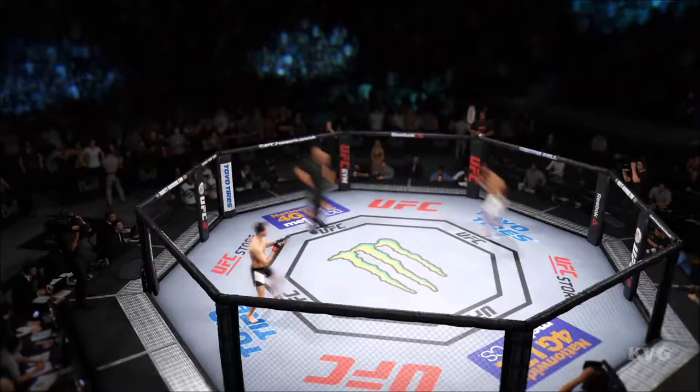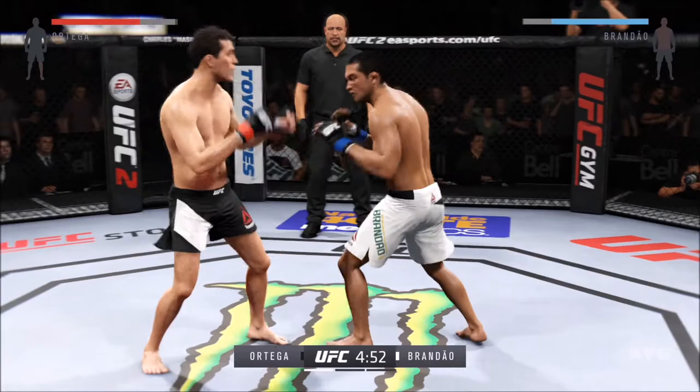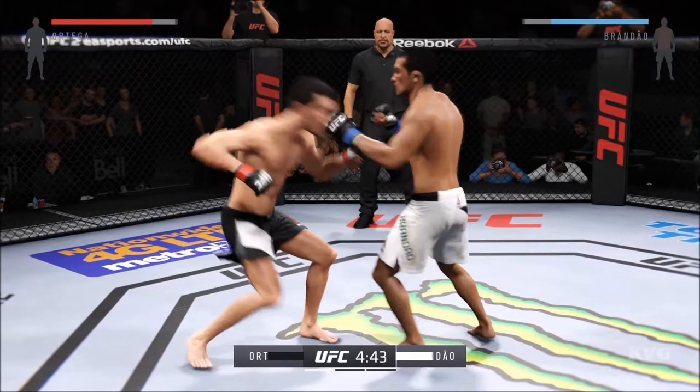Dan Miragliotta is our referee. Are you ready? Are you ready? Here we go. Fight scheduled for three five-minute rounds. White trunks for Brandao, black trunks for Ortega.